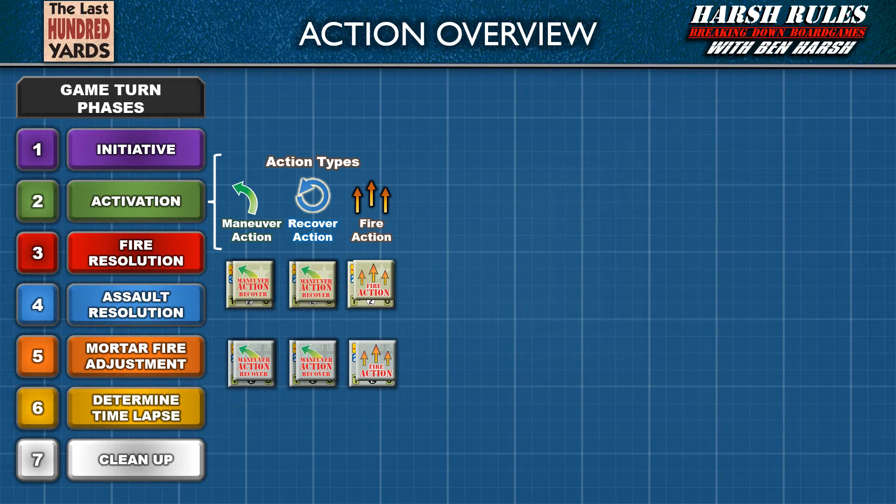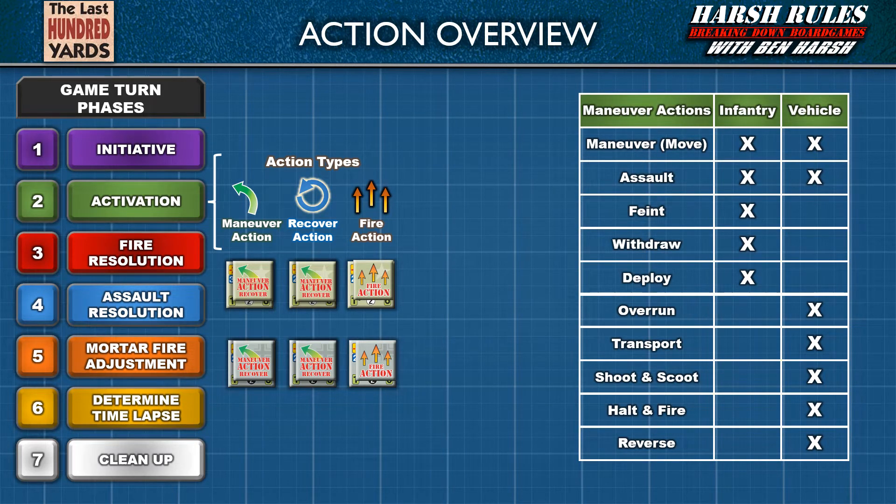There are several types of maneuvers. In this episode we will focus on those applicable to non-vehicular units — infantry type units. The most common is generically called a maneuver, which essentially means moving a unit from hex to hex. Other maneuver types include assaults, which position opposing units in the same hex for close quarters combat. Related to assaults are feints, which allow non-vehicular units to call off an assault at the last minute. Withdrawals allow non-vehicular units to disengage from the enemy by moving one to four hexes towards their friendly board edge. Deploy maneuvers allow a squad to split into two sections, or two sections to recombine into a squad.